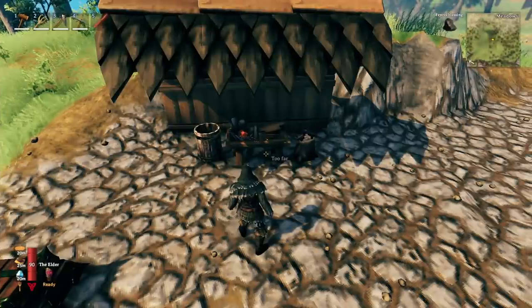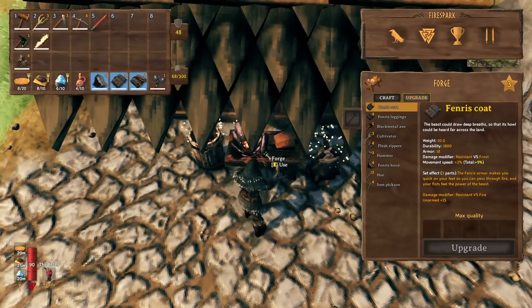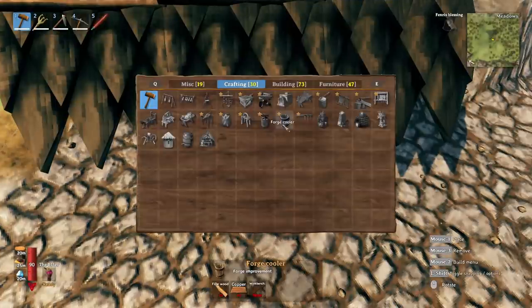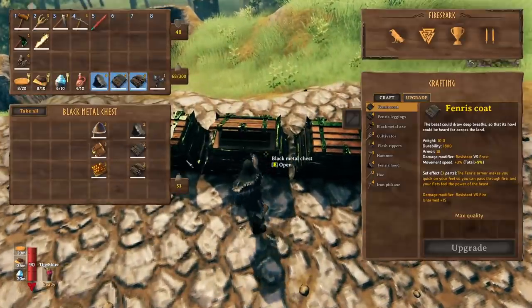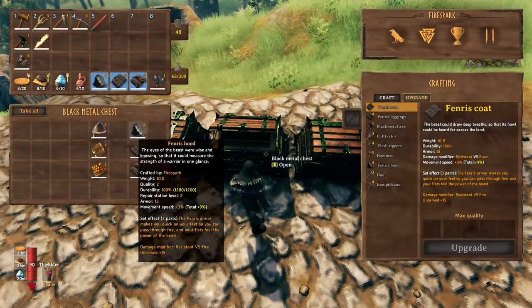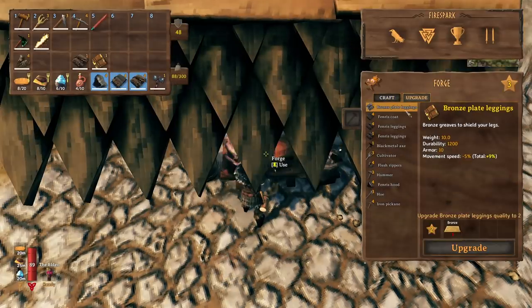You're just finishing up bronze age and getting ready to go to the swamp to begin iron age. At that point you can easily have a tier three forge — with just a little bit of copper making the cooler and two bronze to make the anvils, that will easily get you a tier three forge. With that tier three forge you can have tier three bronze armor and you can upgrade your Fenris armor.